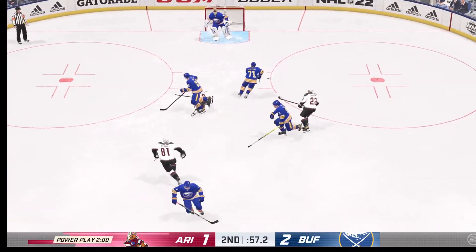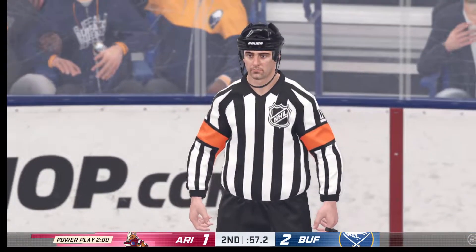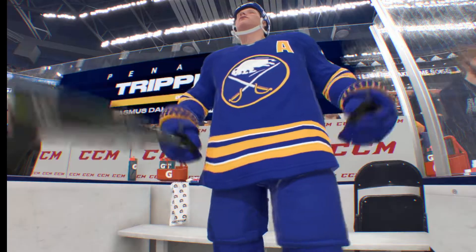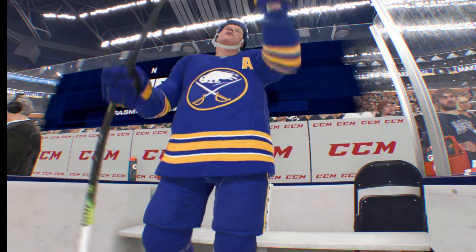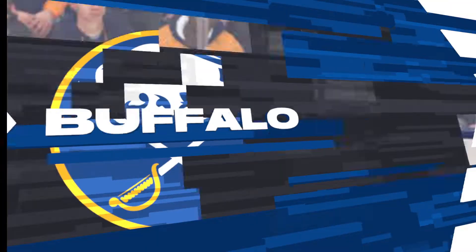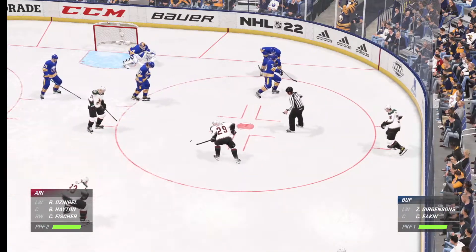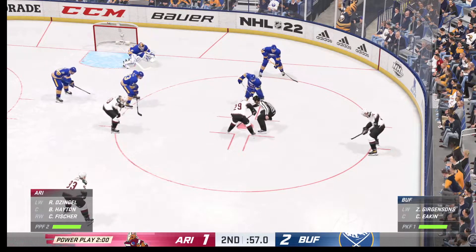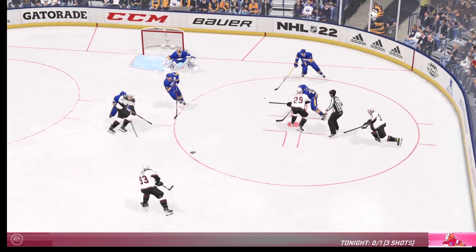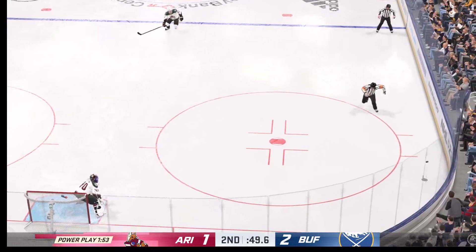Approaching the final 60 seconds here in the second. There's the whistle — let's see what the referee saw. Now you've got to really dig in, scratch and claw — just get to the intermission, limiting the damage. The Coyotes send their man advantage unit out once more. Arizona's won the draw. That's blocked — and they clear that puck.